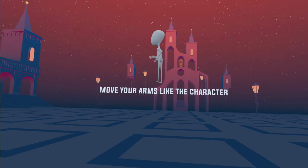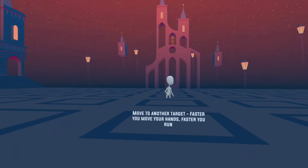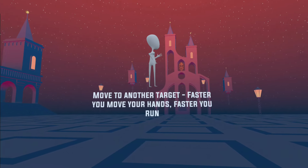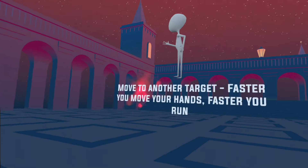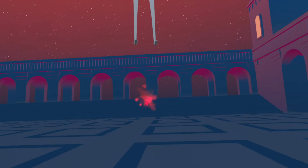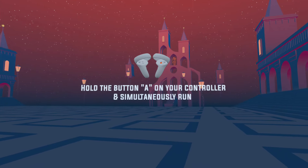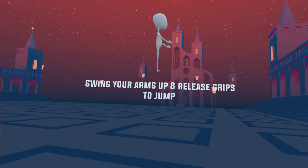Hold both grips — holy cow. Okay, well, already just fell. Move to another target — the faster you move your hands the faster you run. Okay, where's another target at? Move to another target, so we're definitely gonna be moving quite a bit. Hold the A button on your controller to simultaneously run both grips.